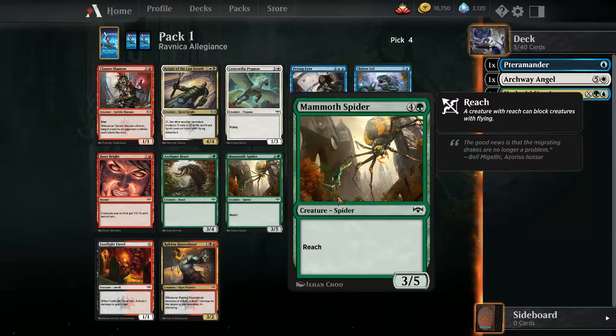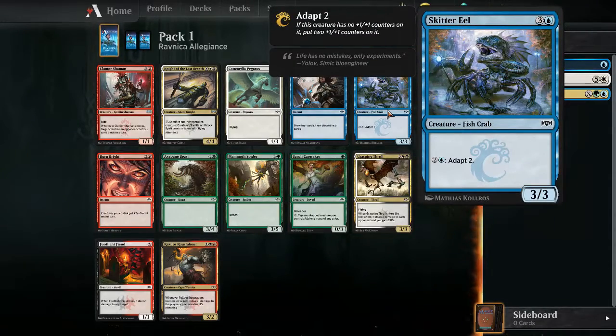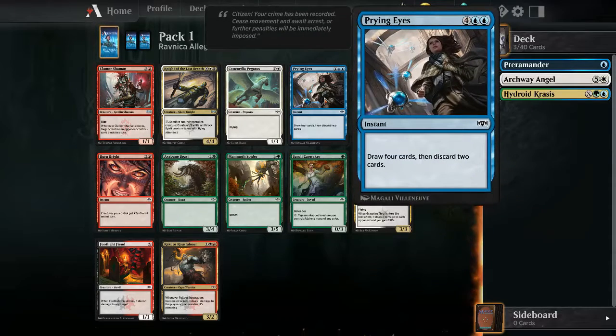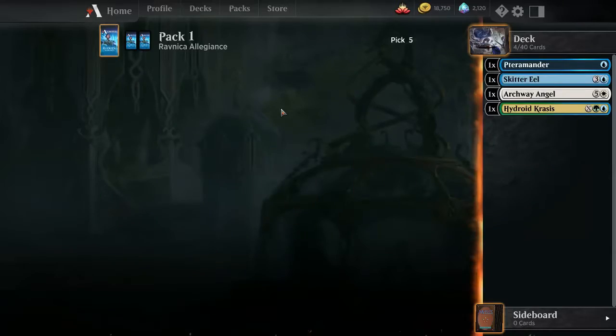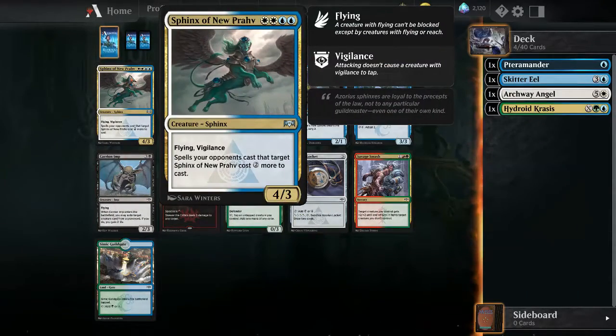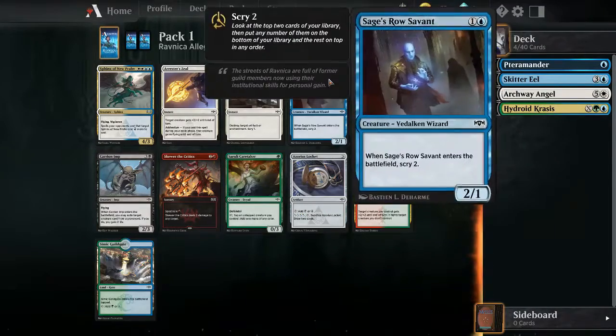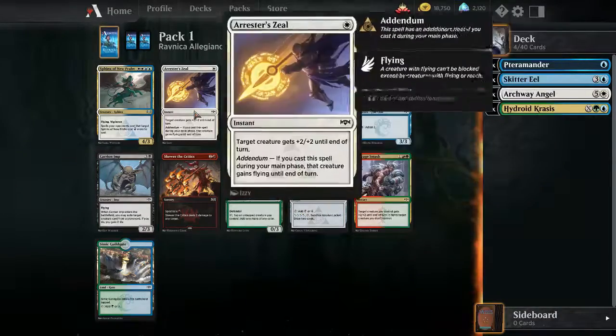I want to ramp, so I think I'll take the eel for now. I'll go with the sphinx - I could just splash the green too if I'm white-blue, but we'll see what I get.